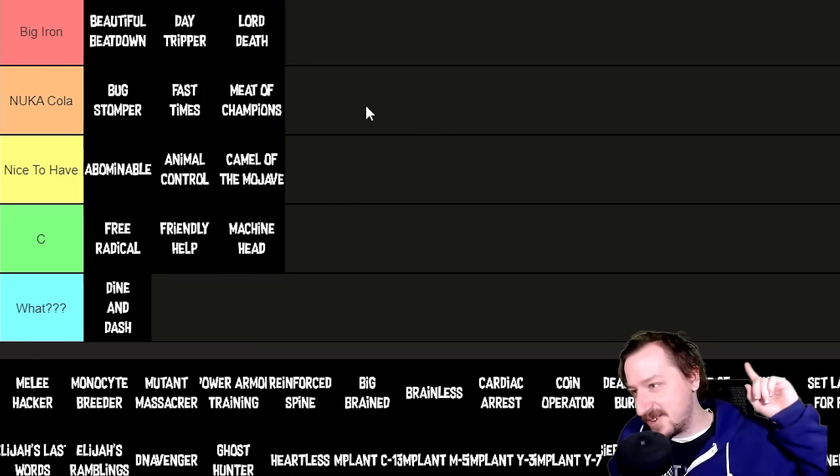Set Lasers to Fun requires dealing 16,000 damage with laser pistols and 25,000 with laser rifles, giving 2% extra crit chance with all energy weapons per rank — 4% total. Having 4% extra crit chance on energy weapons is really awesome. Gatling Lasers, Laser Rifles, Plasma Rifles, and the LAER all love crits. Set Lasers to Fun goes right up into Big Iron tier — very nice to have on an energy weapon build.